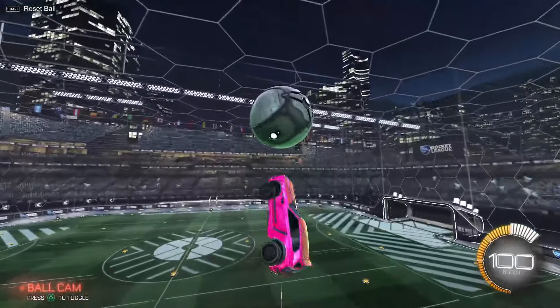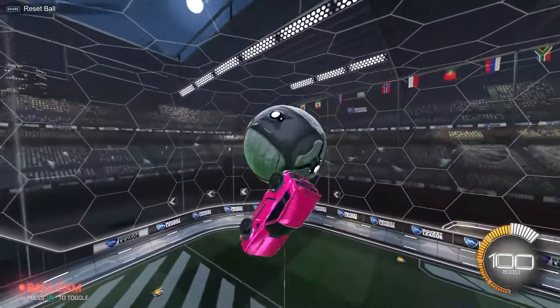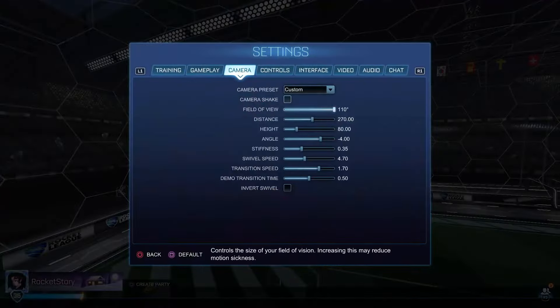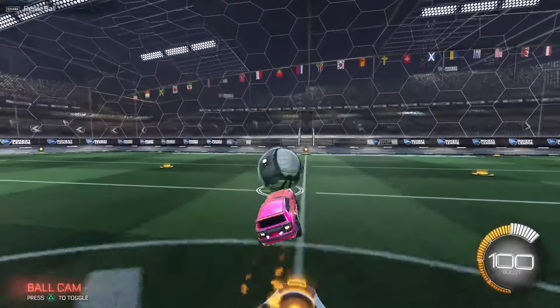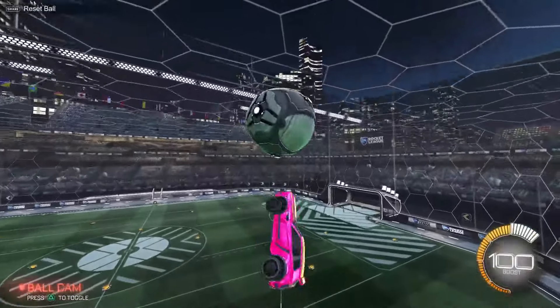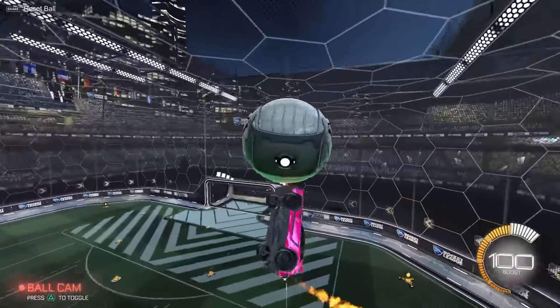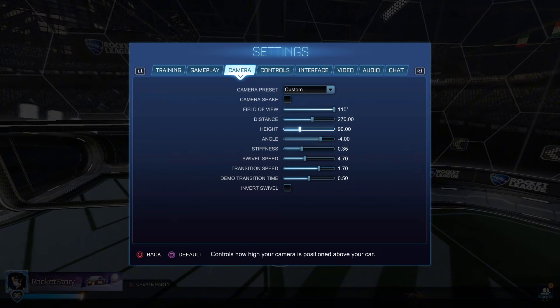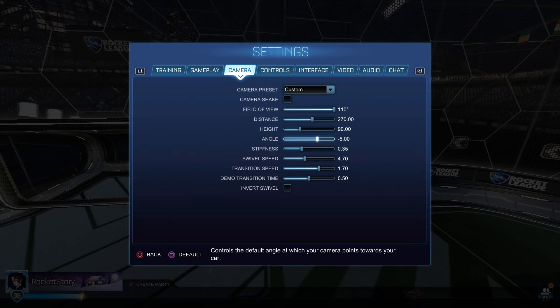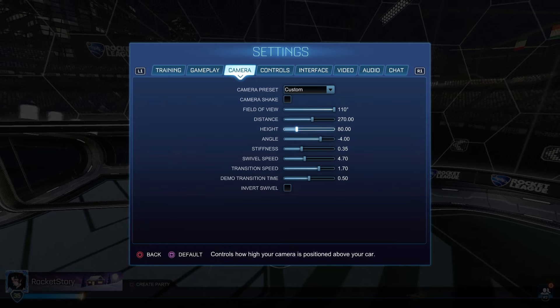Compare that to heights like 110, which some pros like Moxie use — if I go for a flippy reset at 110, see how it bounces off? It's really hard from that angle to see where to get the second flip reset. I always recommend 90 to 80 for freestylers. At 90 height, use negative 3 to negative 5 angle; at 80 height, use negative 4 to negative 6 angle — that's the ideal spot to even it out.